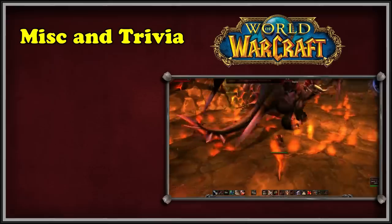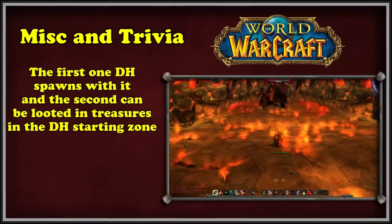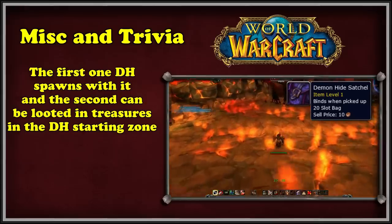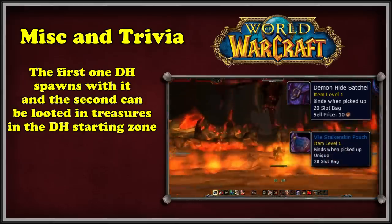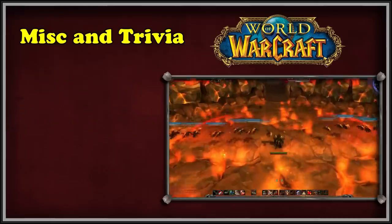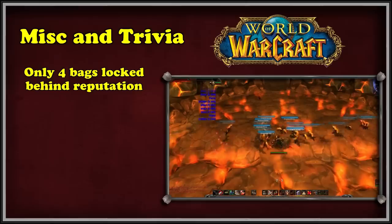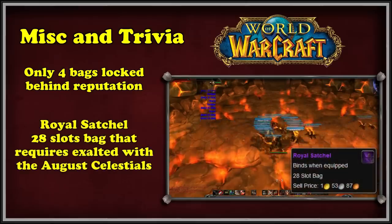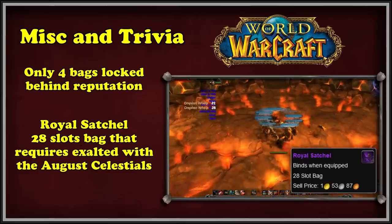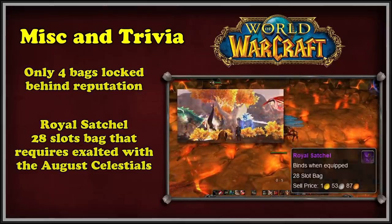Demon Hunters are the only class with access to not one but two bags with over 18 slots. The first bags Demon Hunters spawn with are called the Demon Hide Satchels with 20 slots. The second bag is the Vile Stalker Skin Pouch with 28 slots, found in treasures in the Demon Hunter-only starting zone. There are only four bags in the entire game locked behind reputations. The worst is from Mists of Pandaria — the Royal Satchel, a 28-slot bag whose recipe can only be bought after reaching Exalted with the August Celestials, one of the most notorious grindy faction reps in the game.